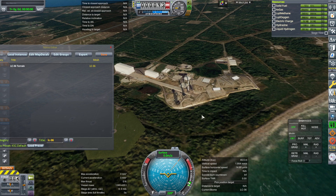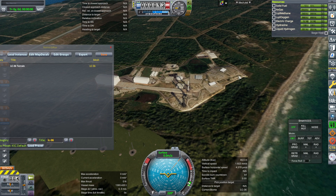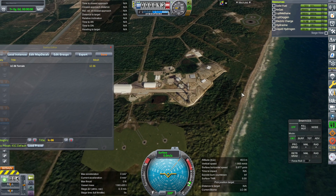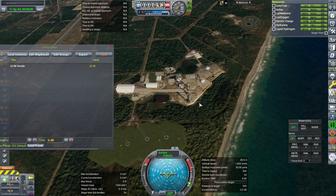Namely 36A, 36B, and I think it's Launch Complex 11 or 12, or both. I think I removed both 11 and 12. So you'll have to remove those, otherwise they'll clip into this.